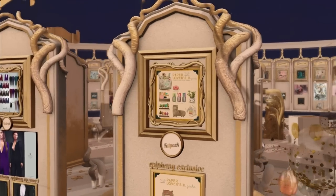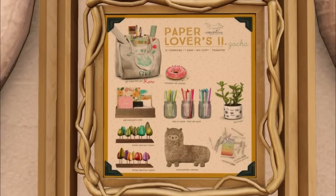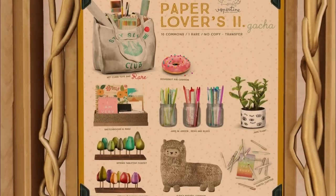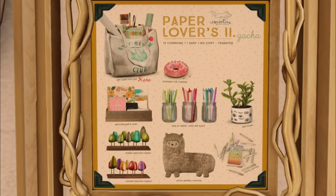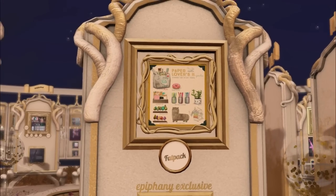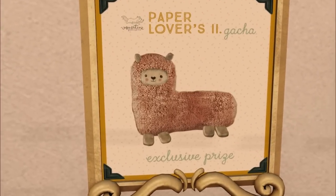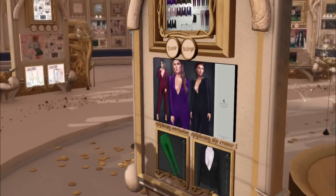Over here we have Vespertine — yes! This is so cute. There's art class tote bags, a donut pin cushion, jade plant, jar in green, red and blues, sketchbook in mags, spring tabletop in forest. We also have an alpaca. I want to see what their exclusive is. It's like a little brown alpaca — that looks so real. I'm gonna have to see that in world. It looks really, really real.